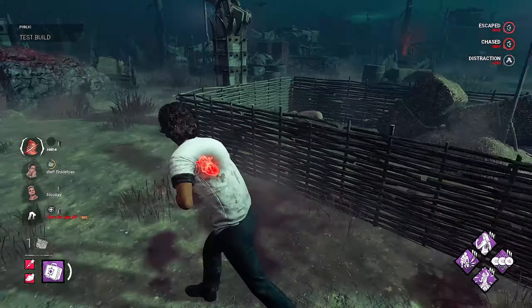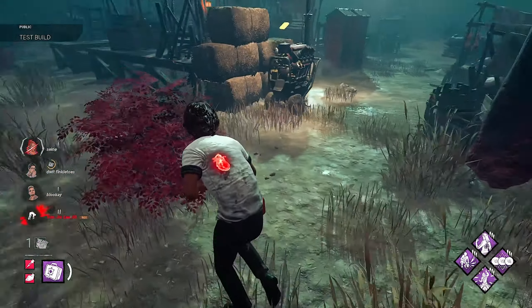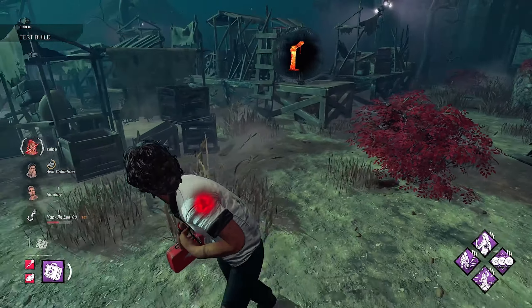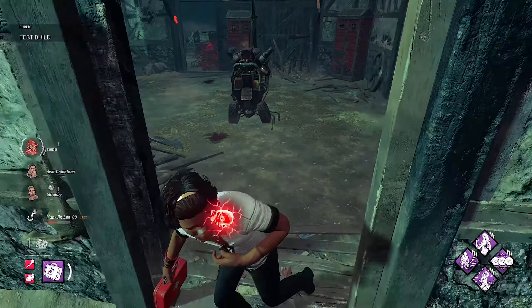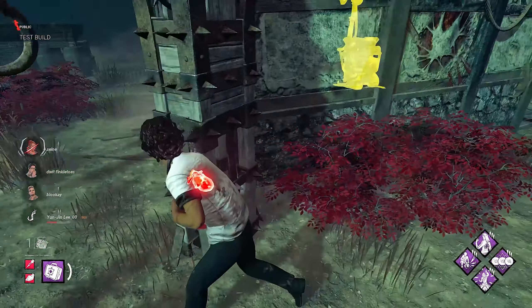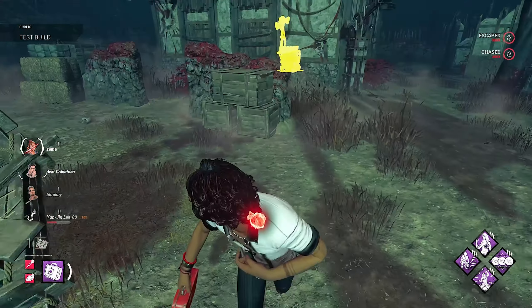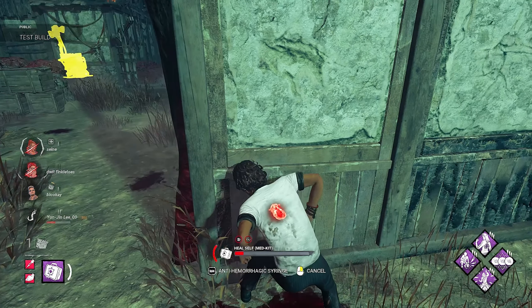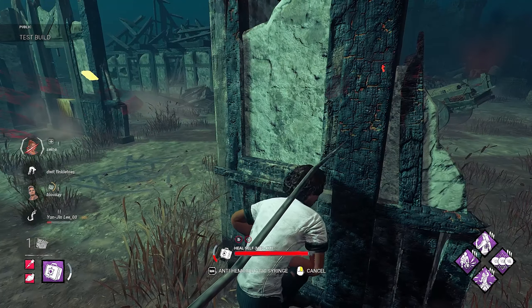That was an insane chase from the Yunjin bot there. I'd love to get a heal off, but I think I'm going to have to hold W. Yeah, 100% — he's going to come for me. Dwight's here as well, hopefully he cuts off and goes for Dwight and I can just hold W. Oh perfect, absolute optimal scenario there. Let's get a heal off with our medkit here — we'll get a little heal off.